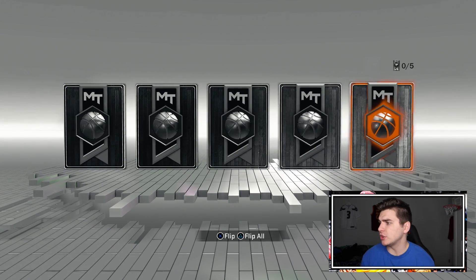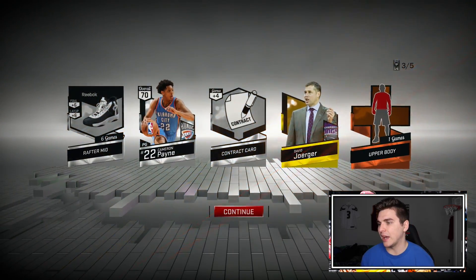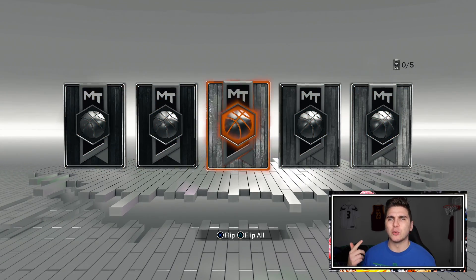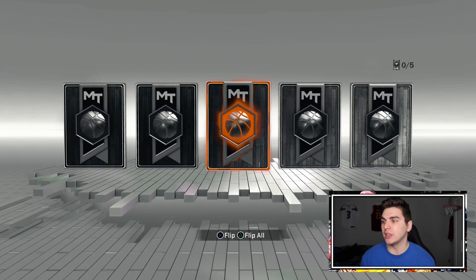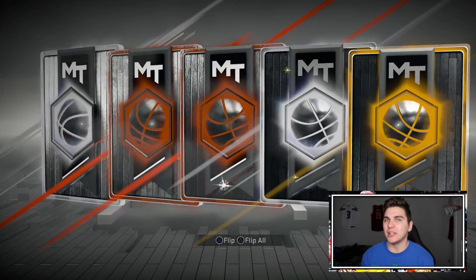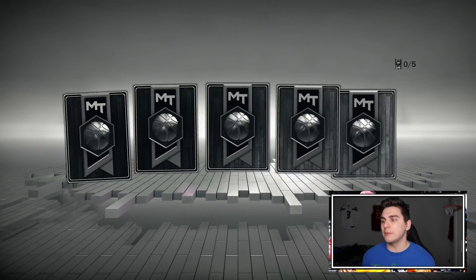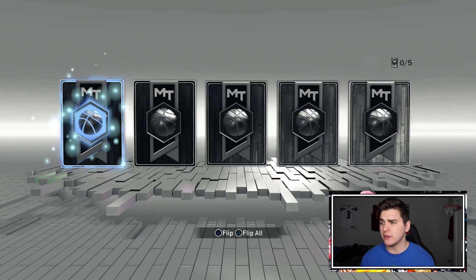The other two cards that came out: there's an Amethyst Kelly Oliynyk and Diamond Bradley Beal. Bradley Beal is probably cool — probably a pretty cheap diamond with a couple Hall of Fame badges. I know we all hate Kelly but it's literally him, Steve Nash, and Robert Sacre — shout out if you know Robert Sacre — those are the three guys within a couple hours of where I live in Canada that have played in the NBA, so when one of them has success I gotta show love.